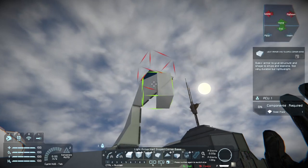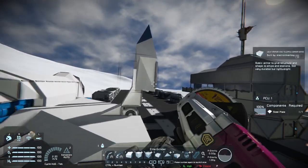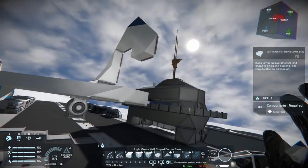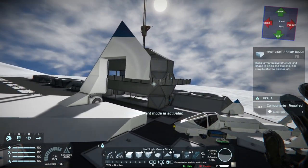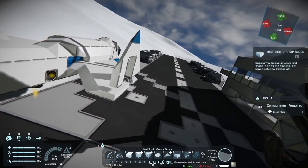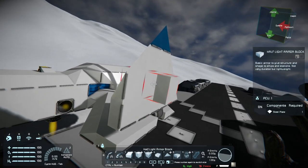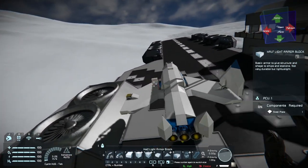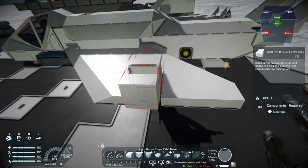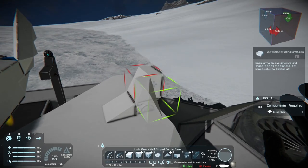We'll only need one of these blocks going downward. Then we'll put these half square blocks to fill in the rest of the area. And that should do it for this wingtip. I'm just going to repeat the process on the other side.